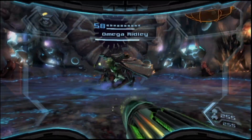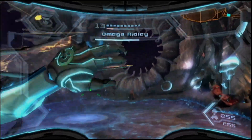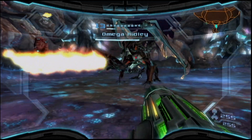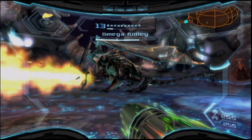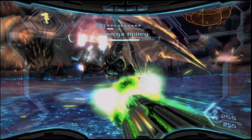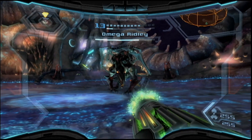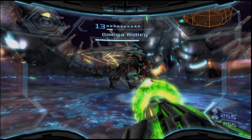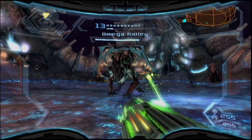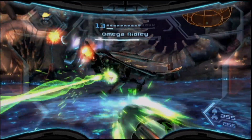I don't know what the hardest Ridley fight in the series is. Super Metroid is kind of rough. He doesn't have a simple pattern, but he is tanky. And also, the arena in Super Metroid is awful — it's pretty small. It's very aerial. I want you to do space jump and screw attack around him to dodge, but you have so little room to work with that you're basically guaranteed to just eat a lot. It's a good challenge though.